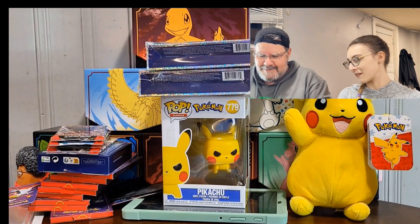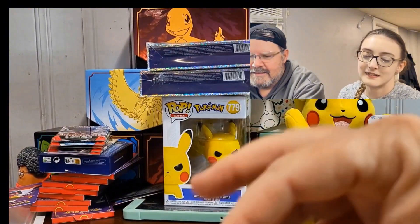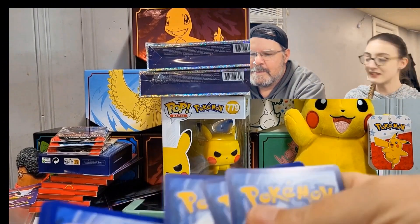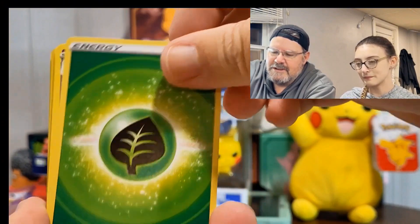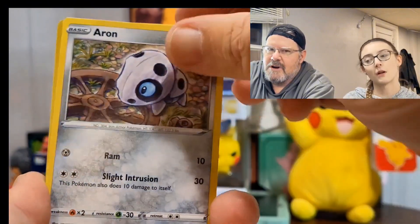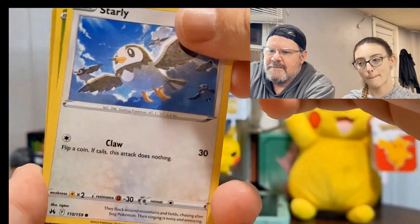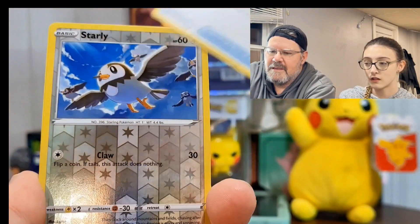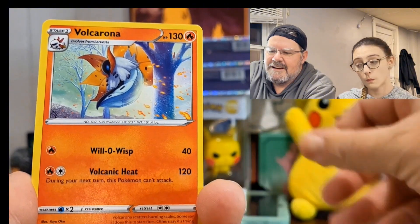Watch, you'll get all the hits out of that one. Let's see. What'd you get? I got some leaf energy, Clops, Starly, Scyther, Pokéball, a reverse Starly, and a Volcarona non-hollow.